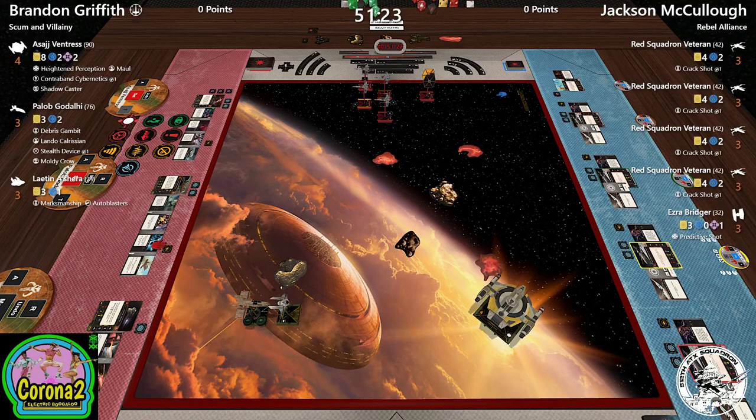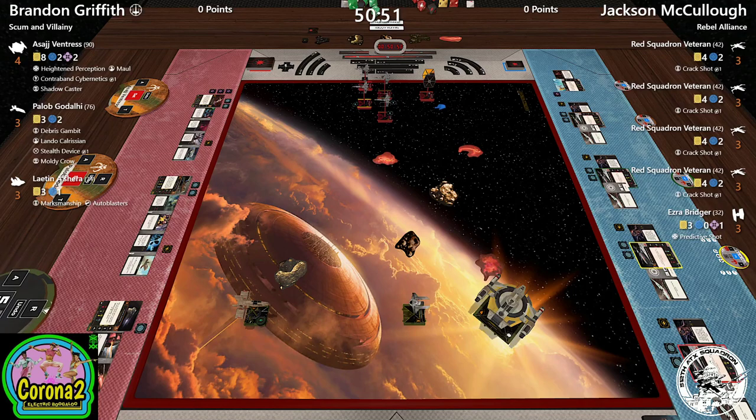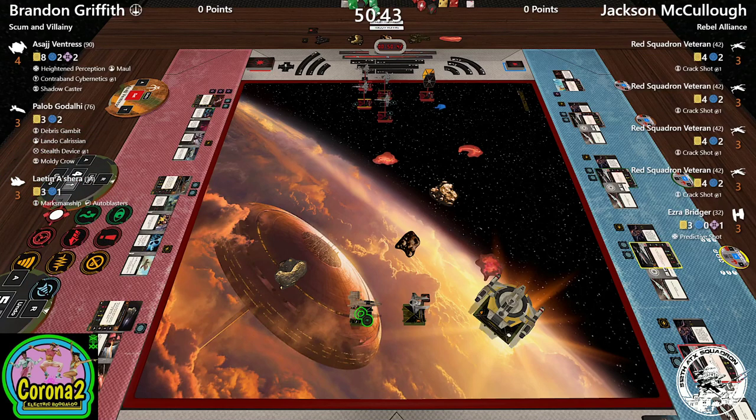There are two ways to approach Paylob's token theft: you can choose not to focus any ships within range, instead taking target locks — which is significant since Brandon has initiative, making it easier for Jacks to move in and take target locks on Paylob or Leighton. Or you can say 'I have five ships and you only steal one token, so I'll just focus anyway.' A mix is probably best.